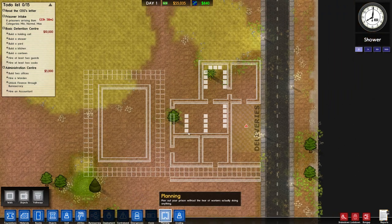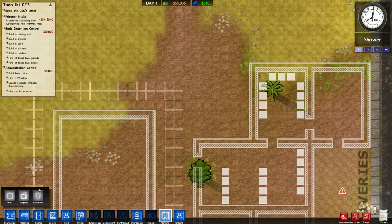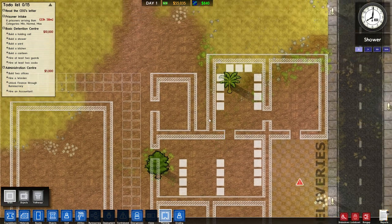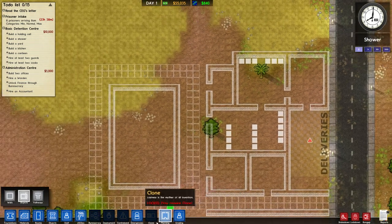So we've got kitchen, canteen, holding cell, yard, showers. I could make it... if I do something like that and then like that... but that's a waste there, isn't it? One thing I always have a problem with is sinks - I never have enough sinks to wash the damn plates. I always run out of plates.